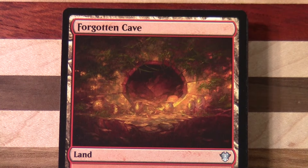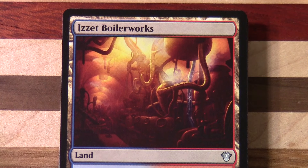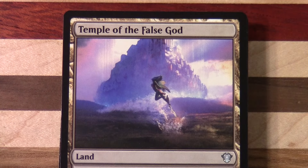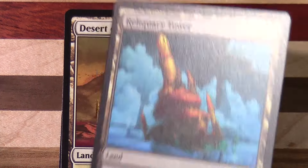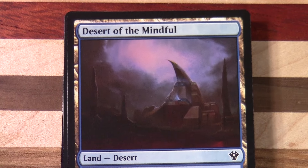Now we move on to the lower rarity non-basic lands. We see the Cycling lands in each of the colours of mana for the deck. Then we have some original Ravnica Bounce Lands — there are a couple of those. Then we've got another Triland here, which is a reprint from an earlier set. Myriad Landscape, Temple of the False God which was definitely seeing regular printing in these Commander decks, and also nice to see something like a Reliquary Tower.